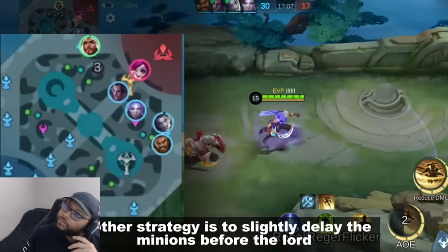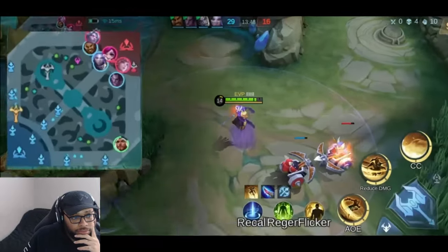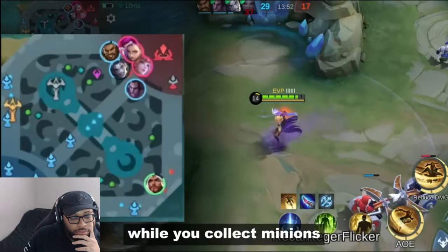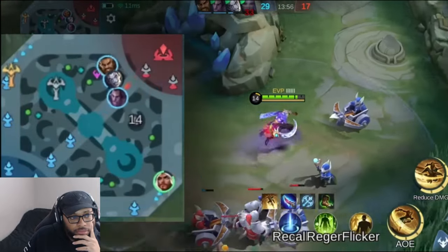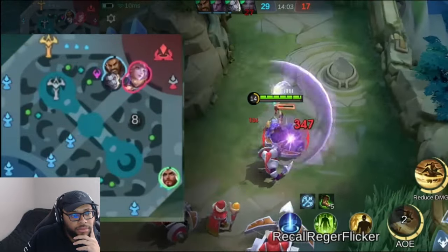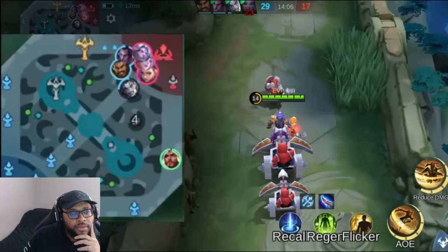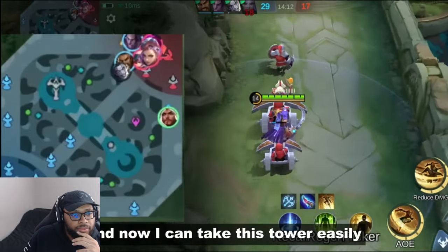Another strategy is to slightly delay the minions before the lord. By setting a delay you can make the enemies focus their attention on the lord while you collect minions and take towers easily. As you can see, the enemies are too focused on the lord and now you can take the tower easily.